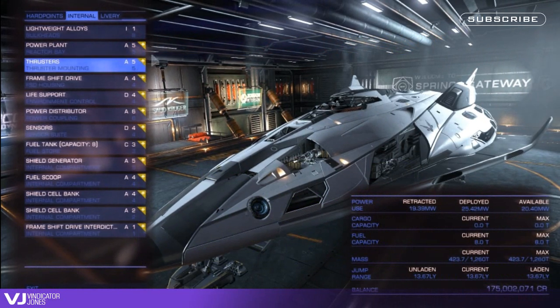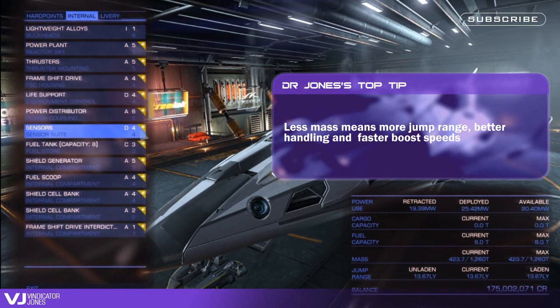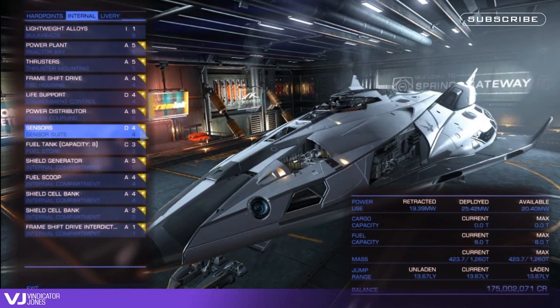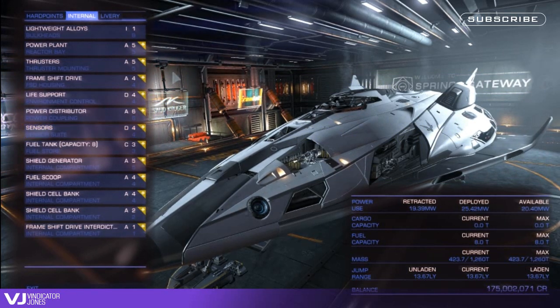Try and keep life support and sensors derated as this will have less impact on your mass. This is the foundation of the FDL and essential for getting the most out of it. Try and run an A-class shield generator but your priority should always be the other three systems.